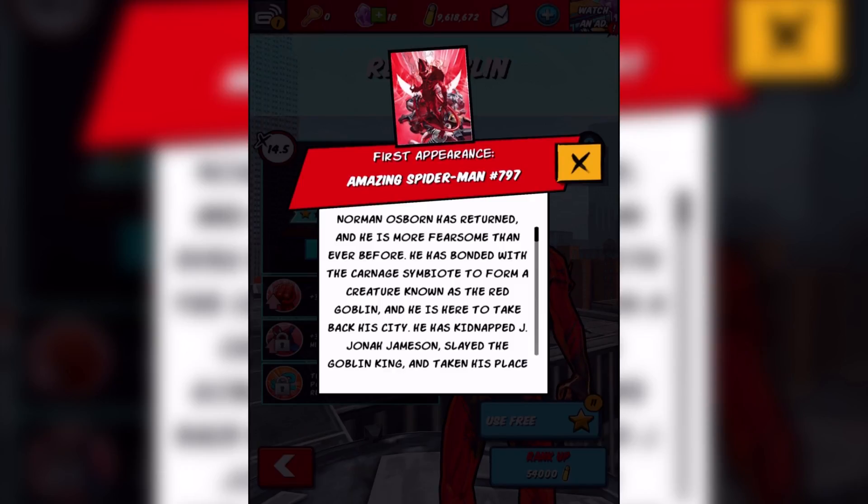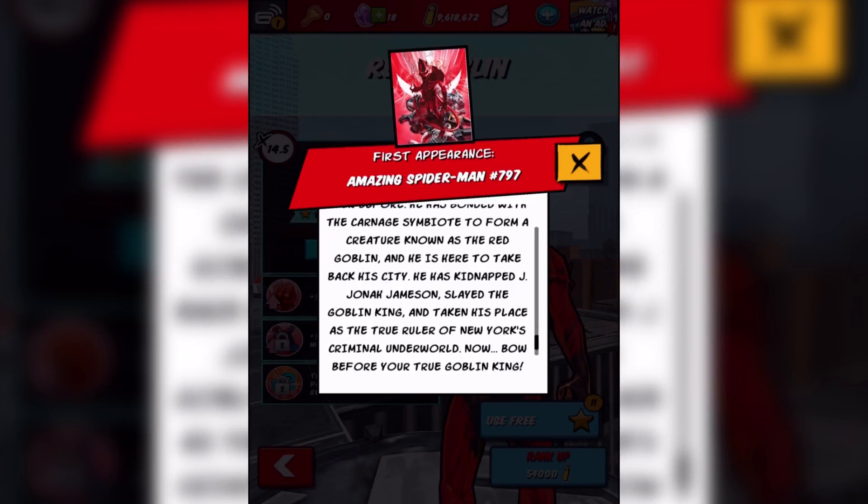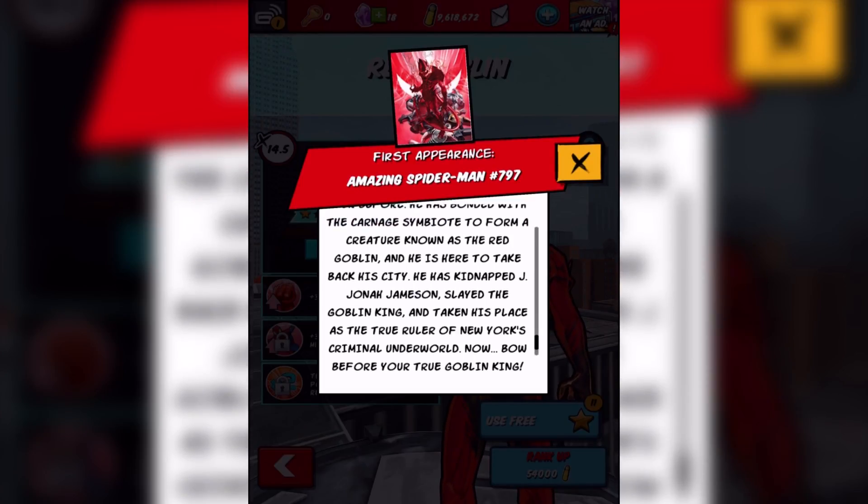This is an amazing character issue spot — Amazing Spider-Man number 797. Norman Osborn has returned and he is more fearsome than ever before. He has bonded with the Carnage symbiote to form a creature known as the Red Goblin, and he is here to take back his city. He has kidnapped J. Jonah Jameson, slayed the Goblin King, and taken his place as the true ruler of New York's criminal underworld.